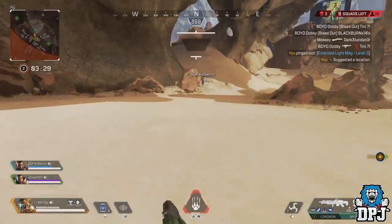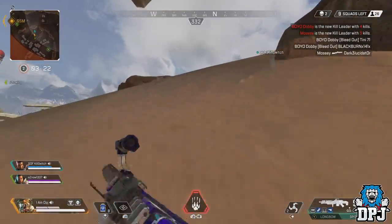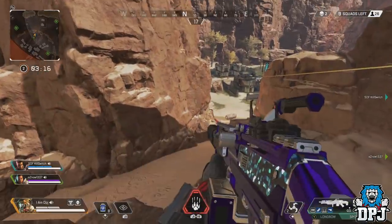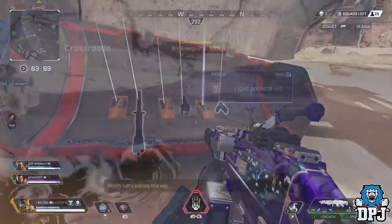Pretty cool, but there's more. One that seems even rarer is Wraith's secret animation for her ultimate. I've been using Wraith since day one — she's by far my favorite legend — and I have never seen this. A clip posted on Reddit shows her doing the peace symbol or the okay hand gesture after using her ultimate. Check it out on screen now.